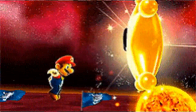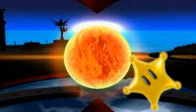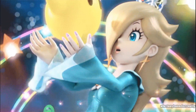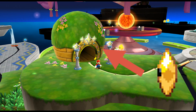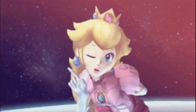Upon collecting the first grand star, you are then introduced to the darkened observatory, which has lost all its main source of energy to cruise through space. You then insert the grand star you just collected into the core of the ship, and doing so brightens up the place just a little bit. Now you realize that this is their special home built by the Lumas and Rosalina, the mysterious space queen and mother. And thus, the first main area of the game has opened for you to collect more power stars to supply energy to the ship to rescue Peach.